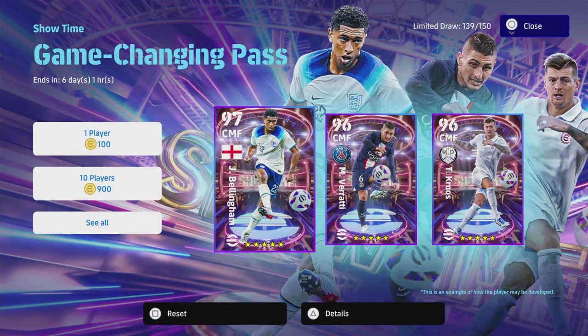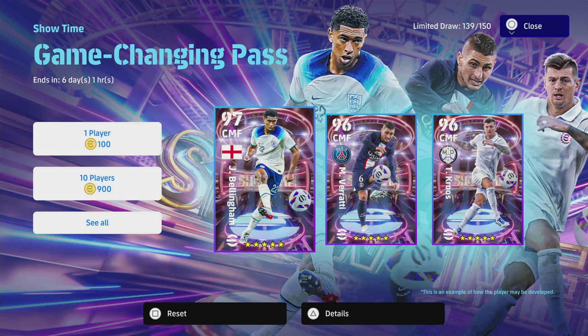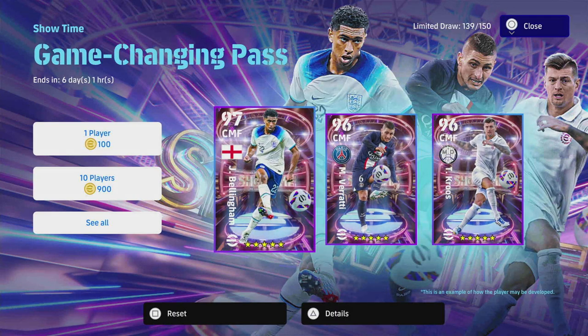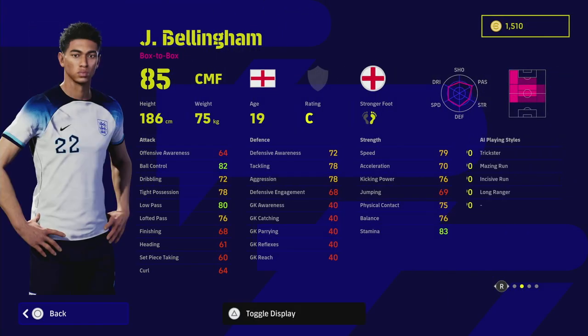Welcome back to the channel and welcome to another training guide. Today we are working our way through the game-changing pass players, which are Bellingham, Verratti, and Tony Cruz, and we are going to be starting with England's Jude Bellingham.